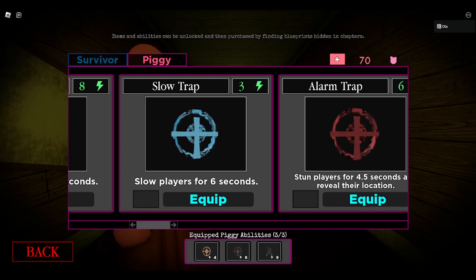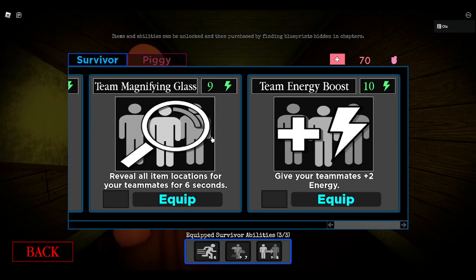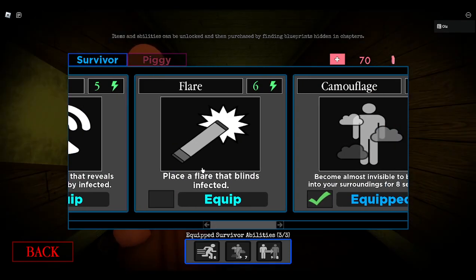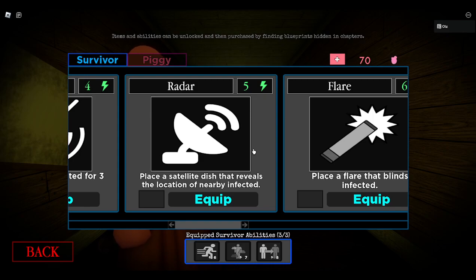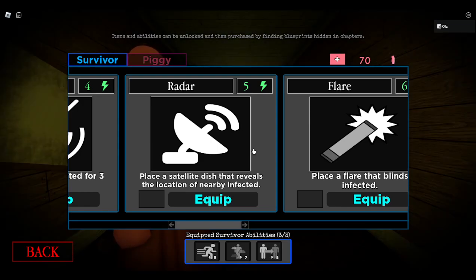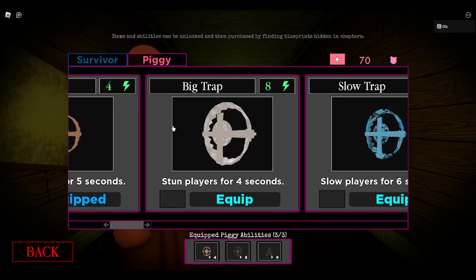Now for D tier — we're getting there, not all right, still terrible but getting there. In D tier, the flare — it doesn't blind the infected, you can still see, you can see the name tags. That's why the egg trap is a bit higher. And then we got the radar — a little dish, infected here, then they leave the zone. And then the big trap — it's big, chunky, doesn't blend in, way too much energy.